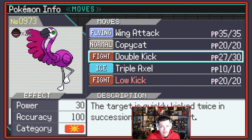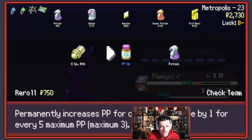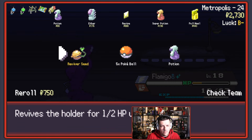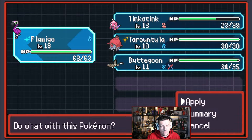Low Kick? Is it better than Double Kick? The heavier the target, the better the move's power — I'm not too into that. We'll just kill the Houndour. We'll heal at this one — that's nice. We'll Super Potion here and we'll Reviver Seed also on Flamigo.